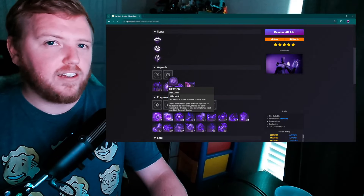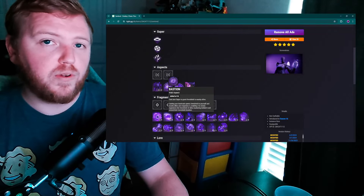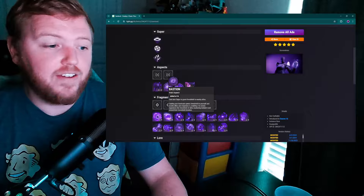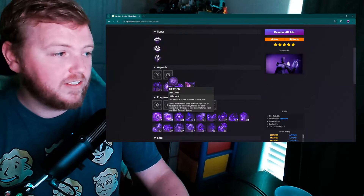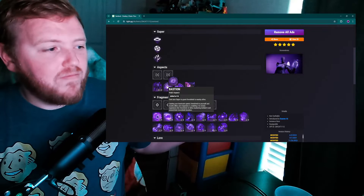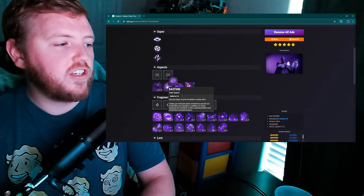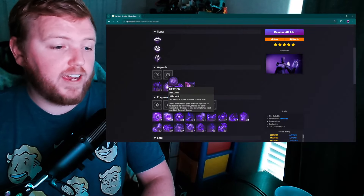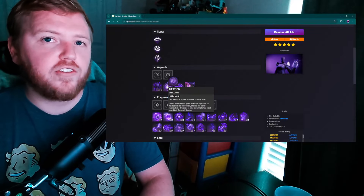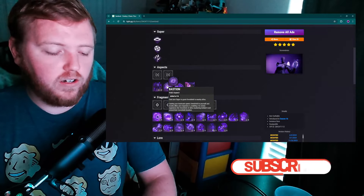I know a minute doesn't sound like a long time, but in Destiny 2 PvE — we're specifically talking PvE here — most things will absolutely destroy you within seconds if not milliseconds. A one-minute cooldown feels like an eternity. In order to use Bastion to even a reasonable effect, you have to build completely into your class ability.